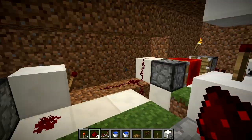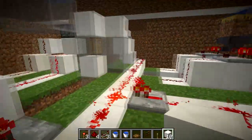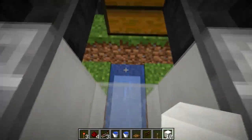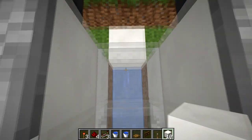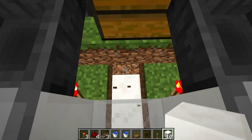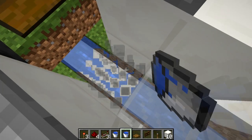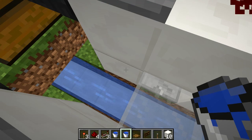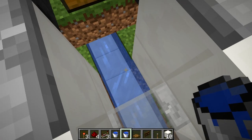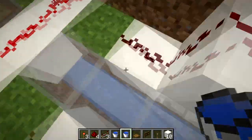The next thing we're going to update is our item elevator. Head over between your item sorters where the water is, and either scoop up this water or place a block so the water isn't flowing anymore. Once it stops flowing, break out the block behind that one — that's now where we're going to place our first water source. Break out the next block and place your second bucket of water so the water is flowing diagonally, pushing items against that wall and all the way to your launcher.